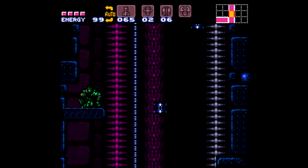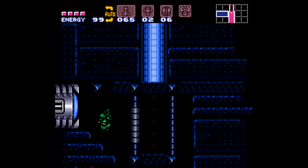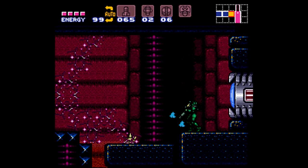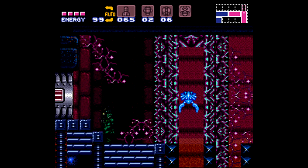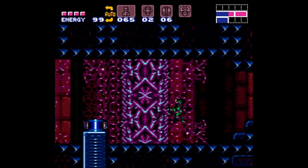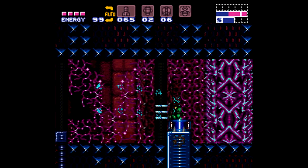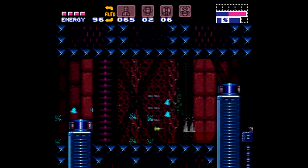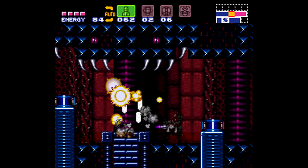There is a pretty interesting thing back here - another interesting change. There's a Norfair enemy that's actually a Maridia enemy - why is that there? I personally don't believe enemies have to be stuck to their certain areas; enemies could be anywhere. Although it does kind of make sense for a Nova to be in a fire area since it looks like it's on fire, other enemies don't necessarily have to be stuck to certain areas.